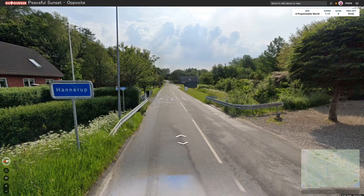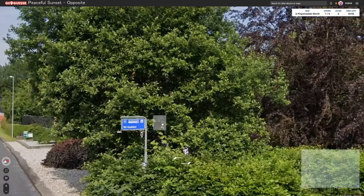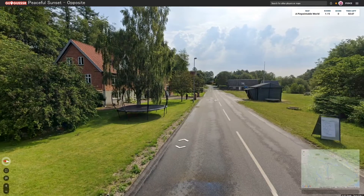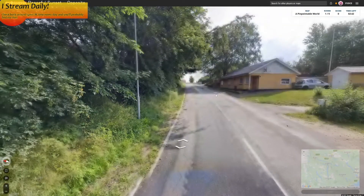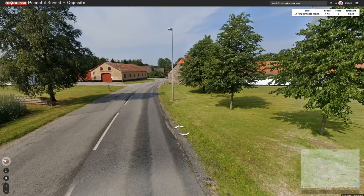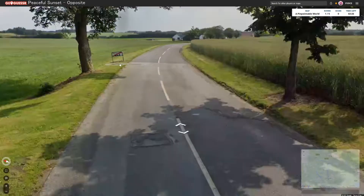Let's go down this way and see if we can find anything else. Hobro. It is almost certainly Norway. Something has got a trampoline. It is almost suburban in layout. It is a lovely house. It is almost certainly in Hannup. Yeah, we are definitely in Hannup.